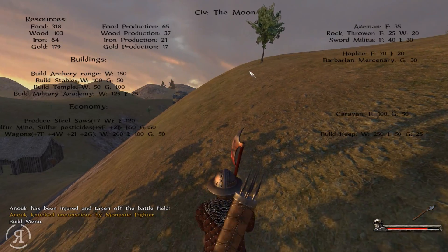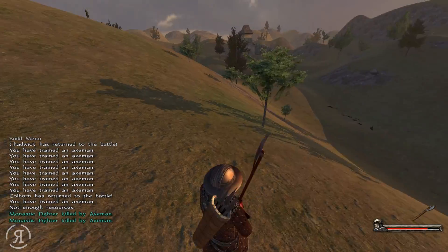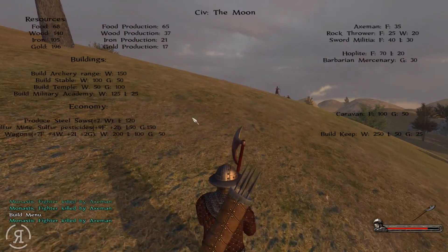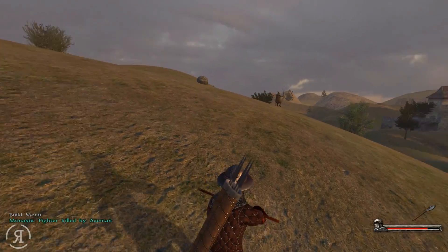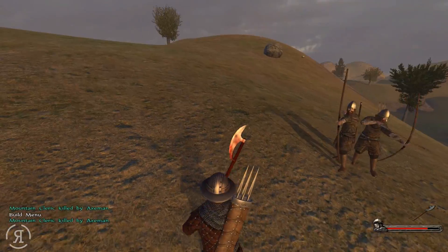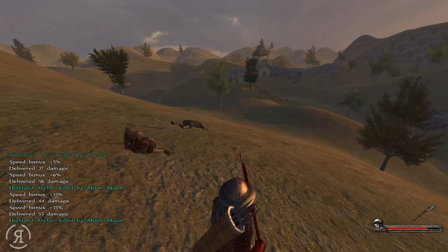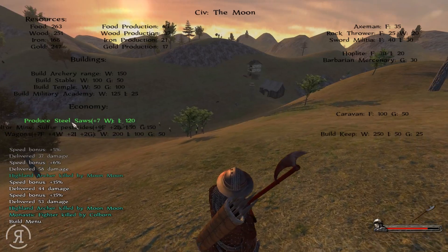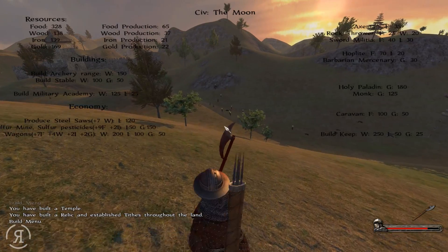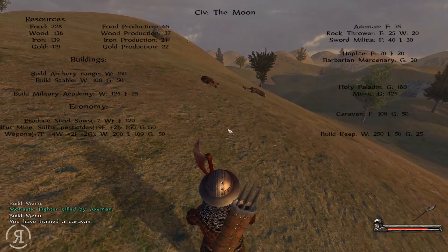There's an archer up there that is causing us some great problems, so I guess we're just going to spawn some axemen here. The axemen should prevent them from dealing significant damage to our base, at least I hope that is the case. I'd like to be able to build the temple because that can give me the relic and that will give me an additional bit of gold production. Let's get one caravan just to see where that actually is.